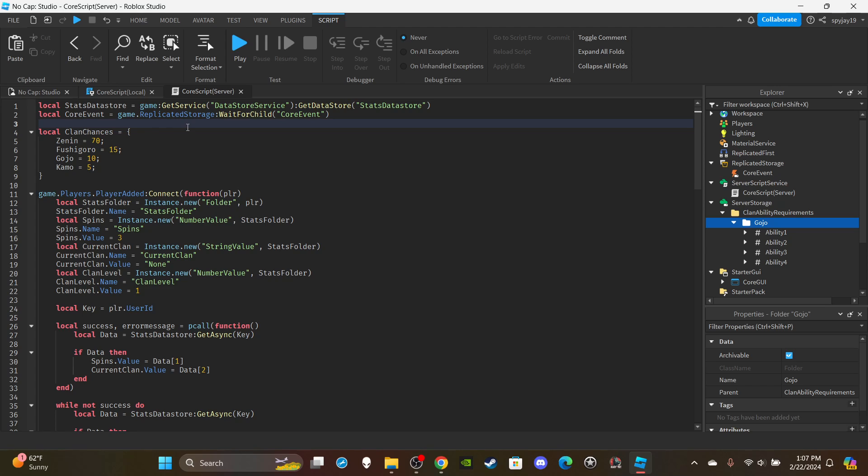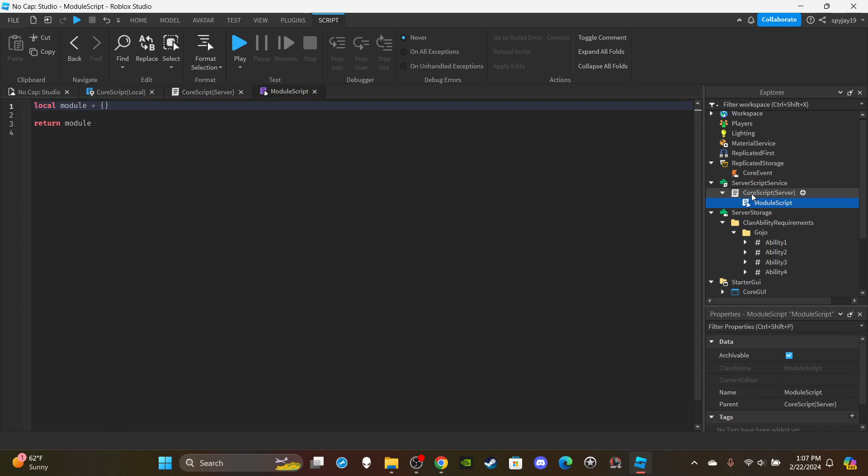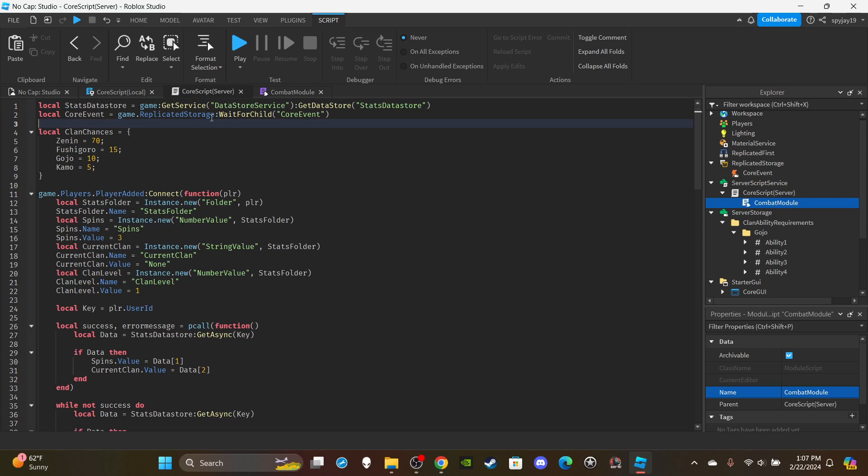Up here on the server side, we need to create a module script. Insert a module script into the core script server-side one and rename it 'CombatModule'. Then come back to the server script and create a variable: local combatModule is equal to require(script.CombatModule).